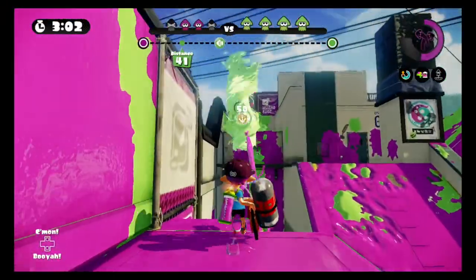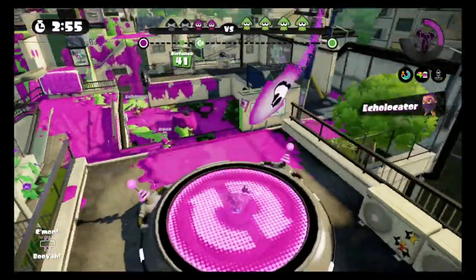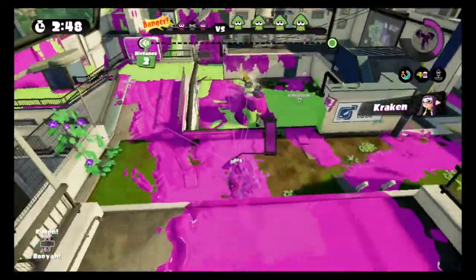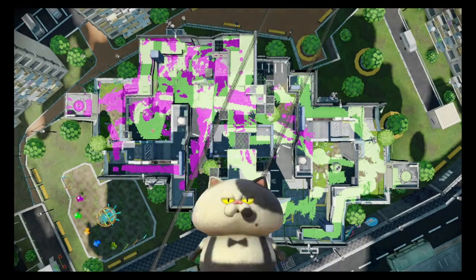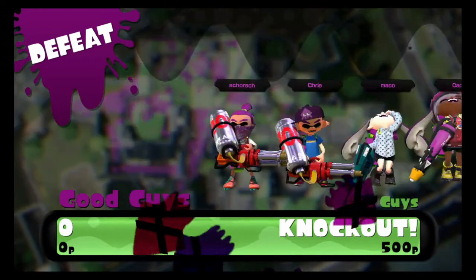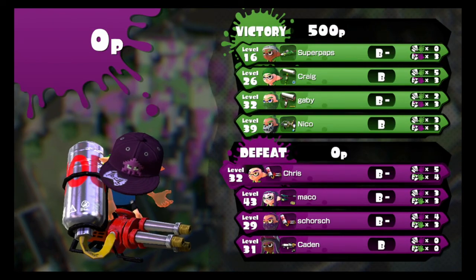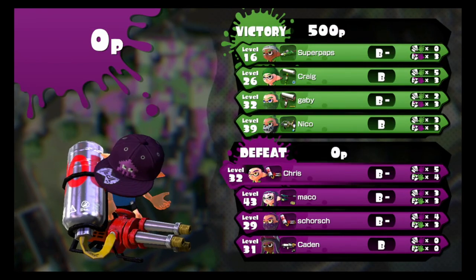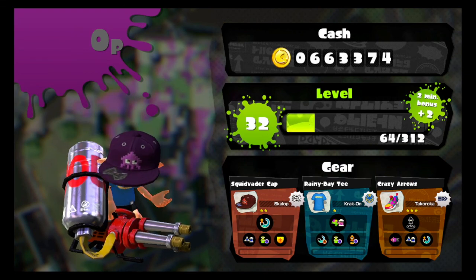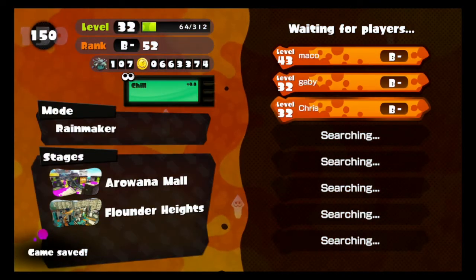The echolocator is useful because you can see where the others are, so you can't get murdered. Honestly, that's why I kind of hate to say it, but I actually do prefer the Heavy Splatling Deco over this. I'll continue to use this for the rest of the episode though.